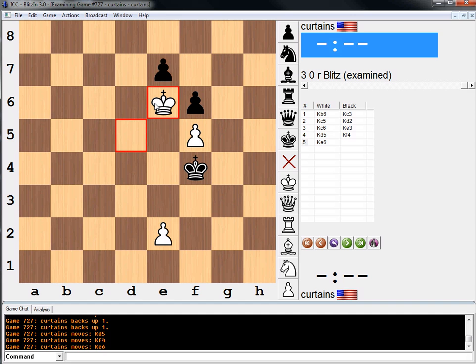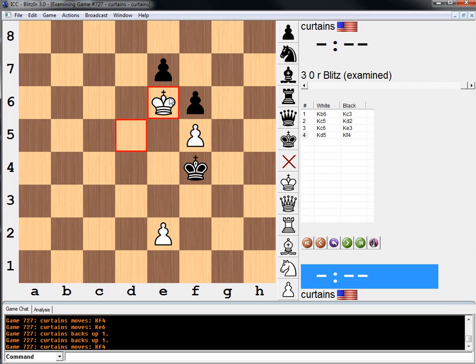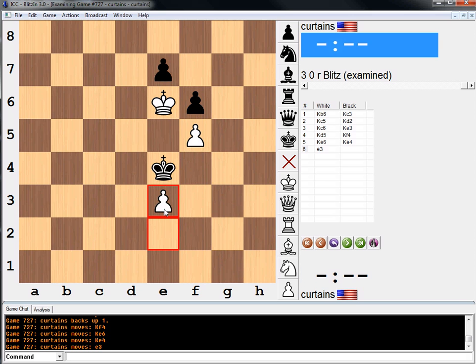And then king e6. Now after king d5, he's forced to go king f4 — he has no king e4 option anymore. And then e3 wins the game. So that's a cool little calculation puzzle and kind of triangulation zugzwang puzzle. I like it for king and pawn endgames. Anyway guys, thanks for watching. I will see you tomorrow with another endgame study. Bye-bye.